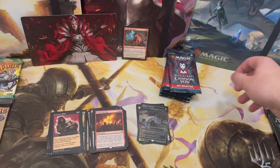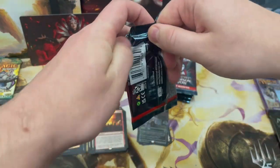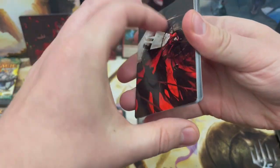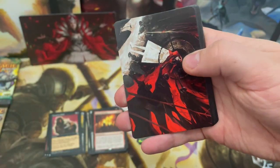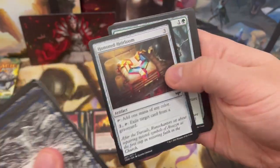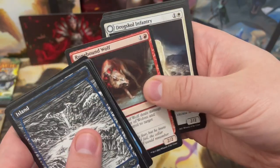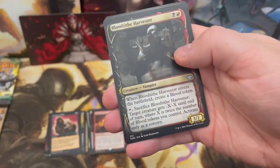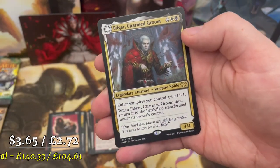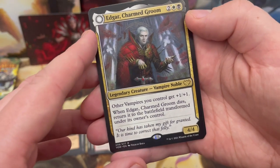The one thing I'd change about set boosters is the alternate art showcase cards taking up two slots per pack in a smaller pack — you end up with about 20 copies by the end of the box. That's something I'd definitely change. We've got Edgar, Charmed Groom — other vampires you control get +1/+1 and when it dies it transforms.